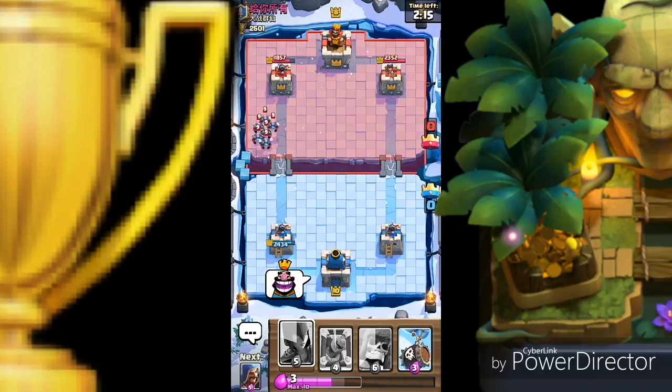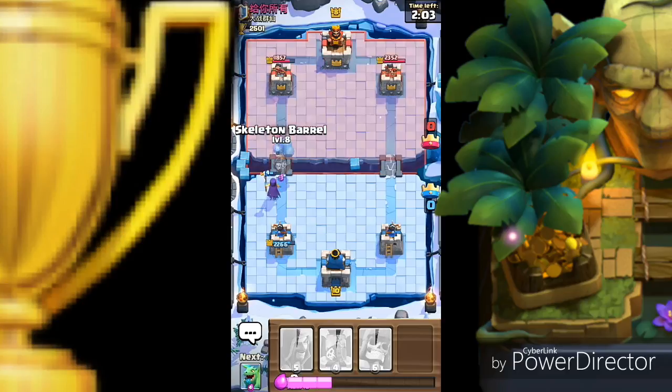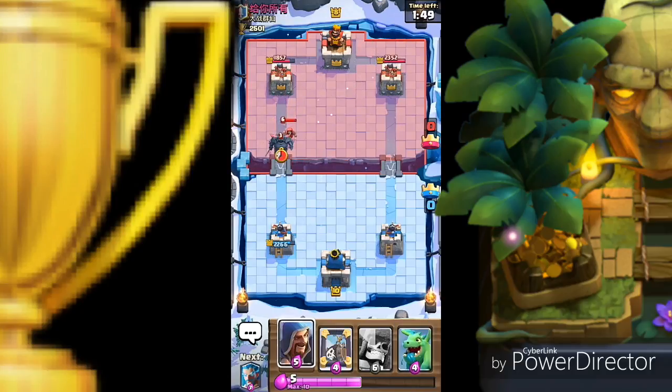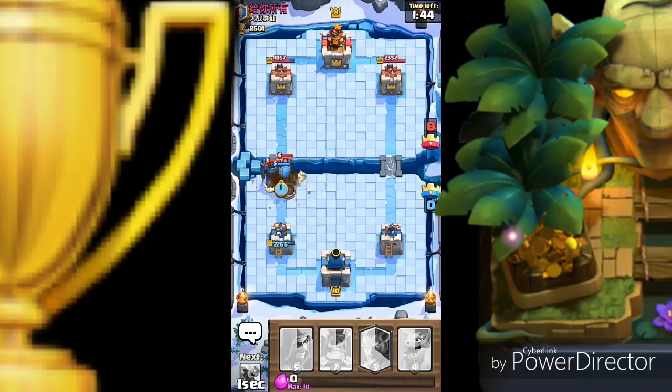He plays the minion horde to kill my goblin barrel — these are really stupid, I am going to laugh. Okay, witch dropped — the best defense against me, you know, is witch. Let's drop the skeleton barrel. Drop the wizard, it's gonna finish everything. They will finish my skeleton barrel — no worries. Okay, Pekka and wizard coming, we need the giant skeleton.